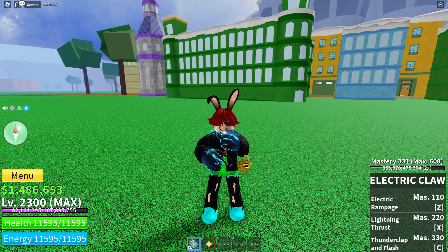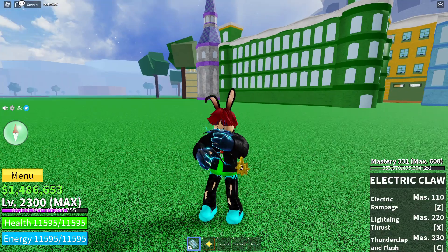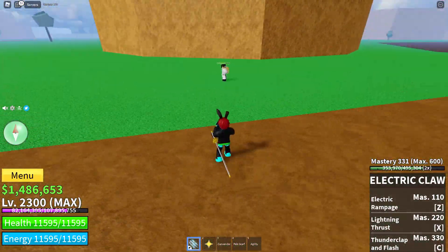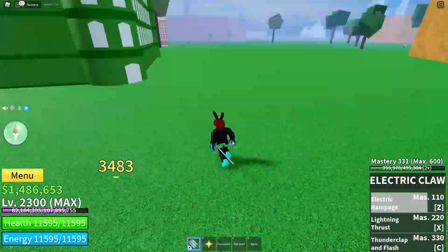Now I'm gonna show you all the abilities and how good they are. Electric Rampage is best to use when you're up close because then it does the most damage.